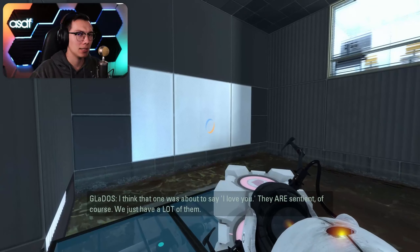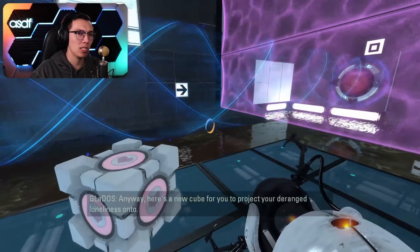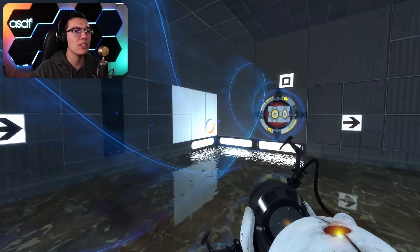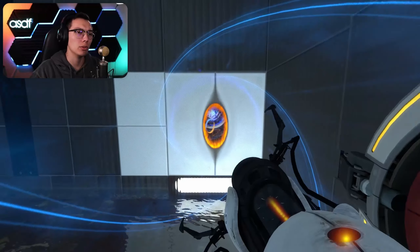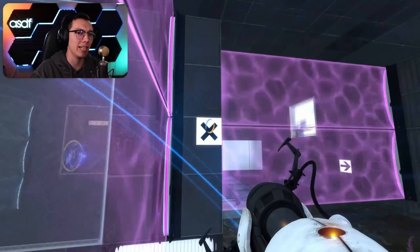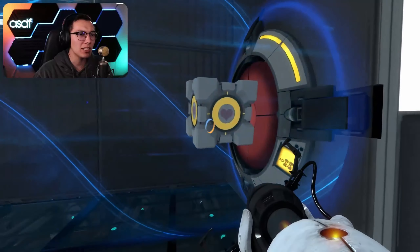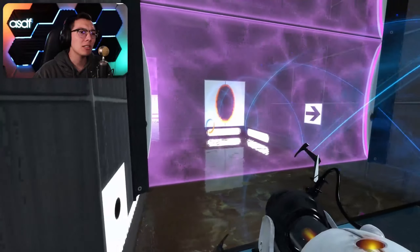I think that one was about to say I love you - they are sentient of course. We just have a lot of them. Anyway, we can't - no cube for you to project your deranged loneliness on, thanks GlaDOS. Oh, it dropped this one! It drops them one at a time so we can follow the cube through. This should drop this one. Yeah, we couldn't see that from the other side. This is acceptable - and then the floor comes up so we don't die.